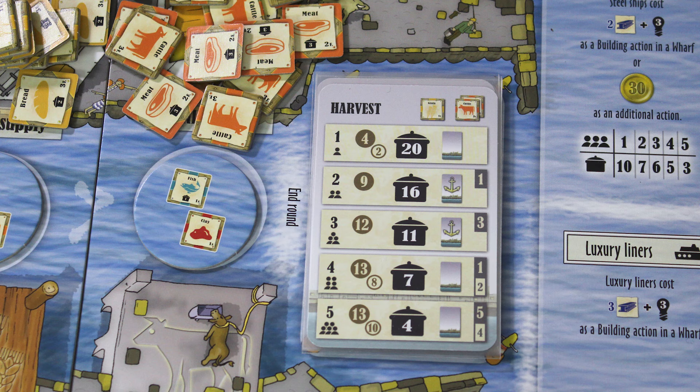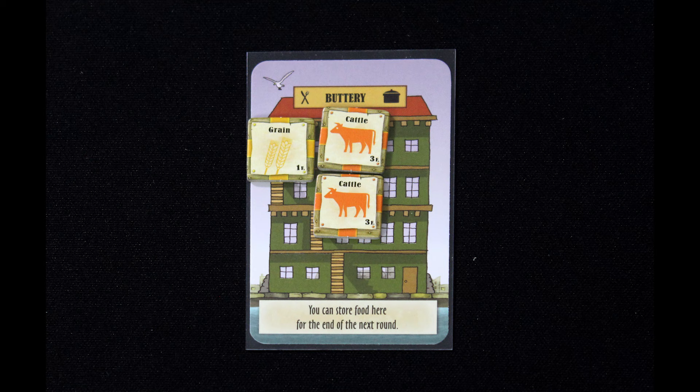Using another player's building may require an entry fee to be paid. Sometimes that fee is meat. Once a boat lands on the final available space, the round card is resolved. Everyone pays a set amount of food to represent their workers, buildings may be constructed by the town, and on harvest cards, players with grain get another grain, and players with two cattle get another cattle.